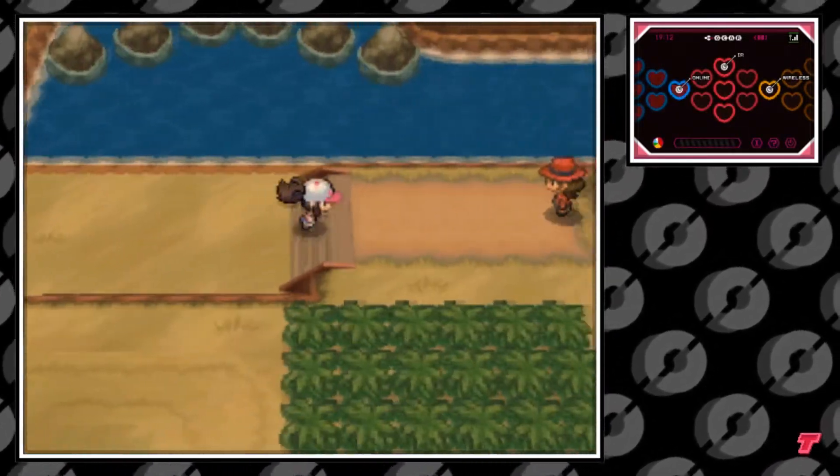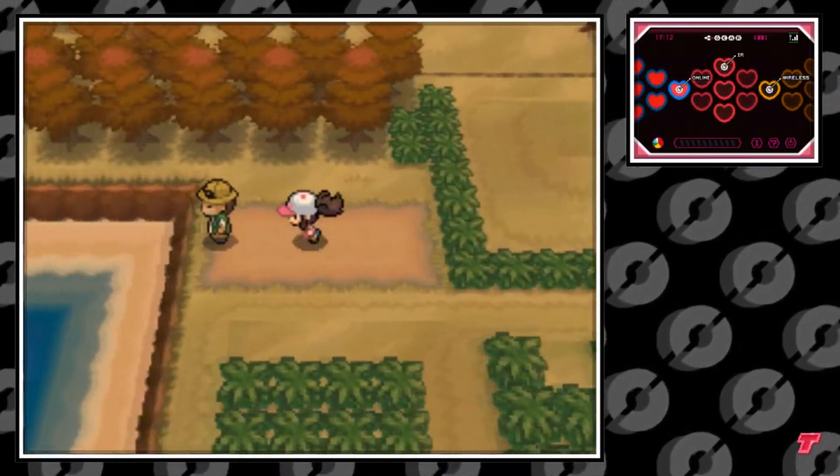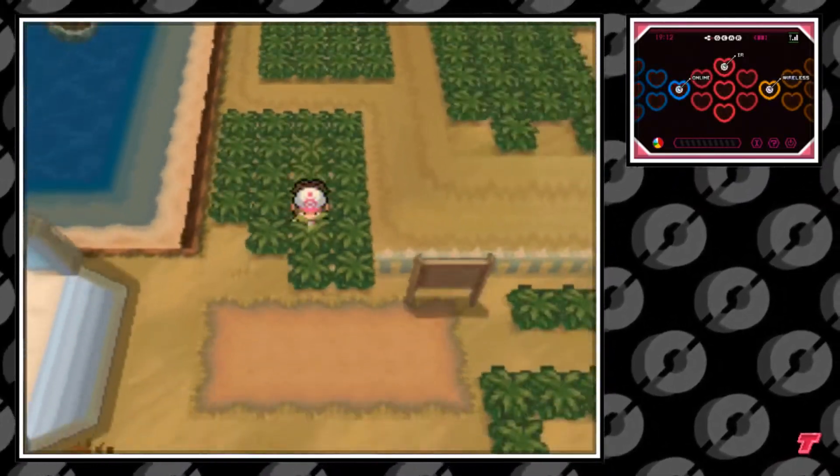Over here by the ranger you can walk, and on this piece of land you're going to stick to the left side until you find the tunnel with the green roof.